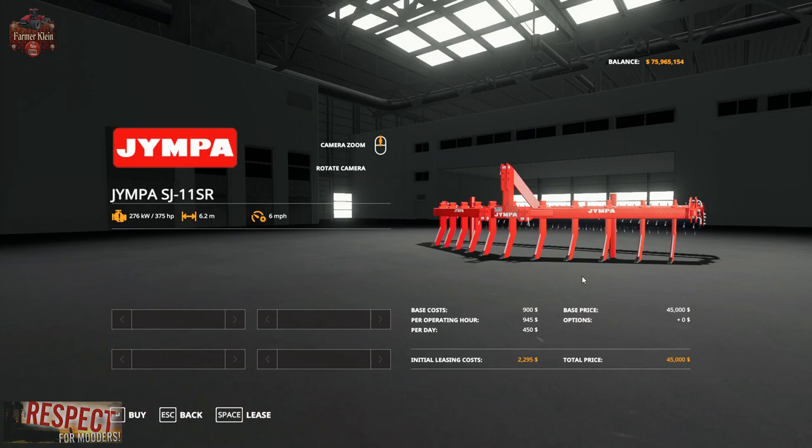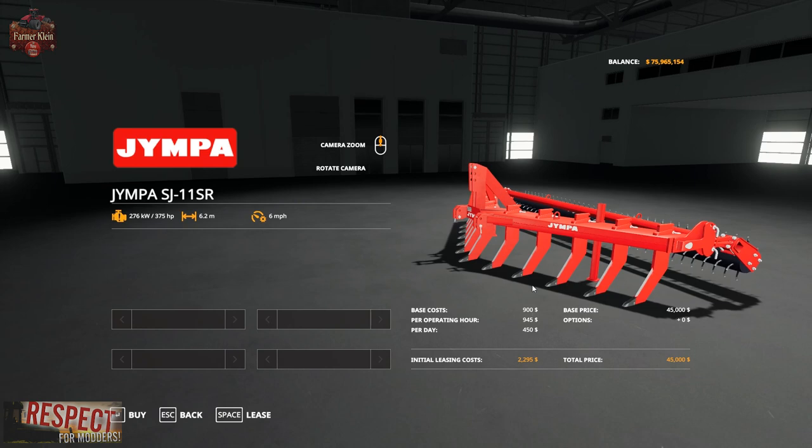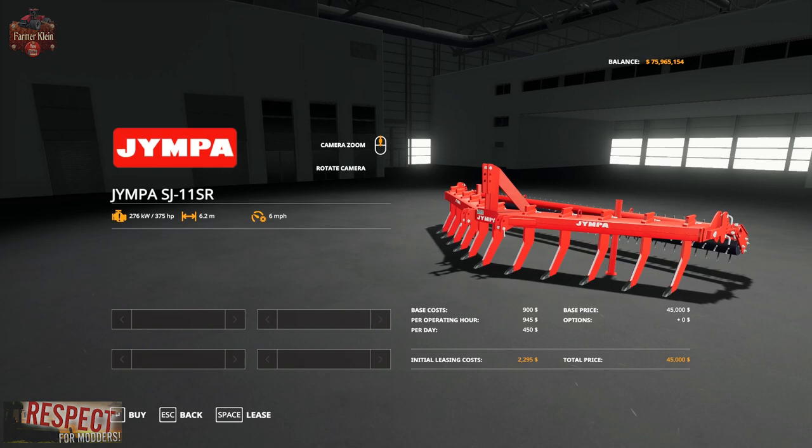And then finally we have the SJ11SR, which is $45,000 to purchase, $2,295 to lease, $450 per day, and $945 per operating hour.